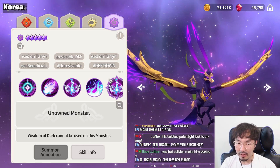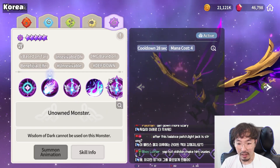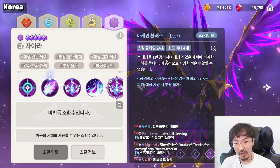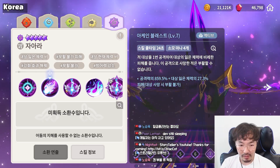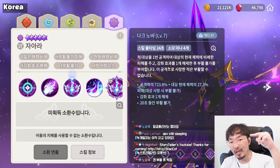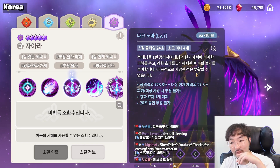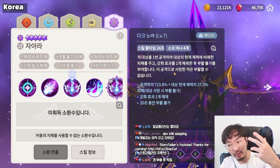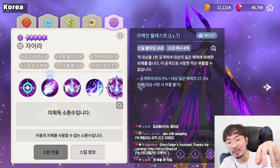And the last one — Dark Phoenix. The name is Zara. This is not released on the global server yet. First skill — attacks enemy one time, deals more damage based on target's lost HP, and if you kill an enemy with this skill, they can't revive. Second skill — single target — but the damage is based on the target's current HP. If the target's current HP is higher, the more damage dealt. Applies unrevivable, and if you kill an enemy with this skill, they can't revive either.